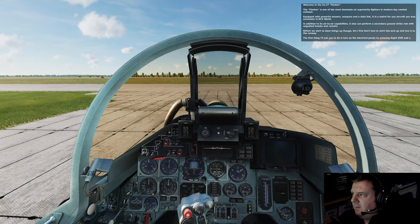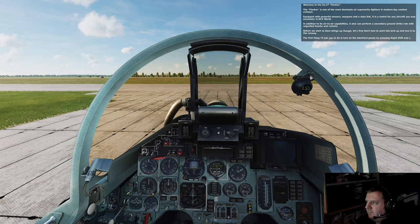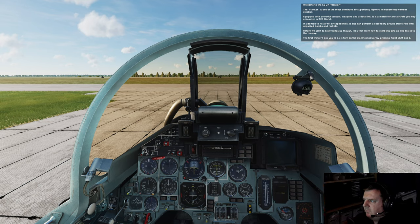Welcome to the SU-27 Flanker. The Flanker is one of the most dominant air superiority fighters in modern day combat aviation. Equipped with powerful sensors, weapons, and a data link, it is matched for any aircraft you may encounter in DCS World. In addition to its air-to-air capabilities, it can also perform a secondary ground strike role with unguided bombs and rockets. Before we start blowing things up, let's first learn how to start up this bird and taxi to the runway.